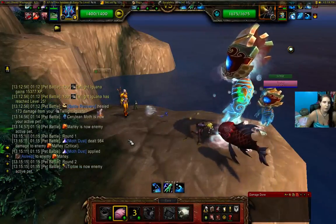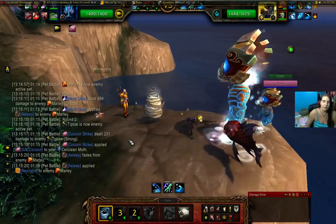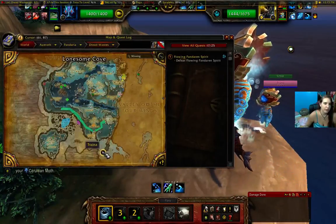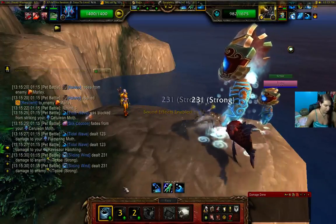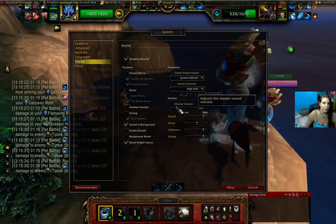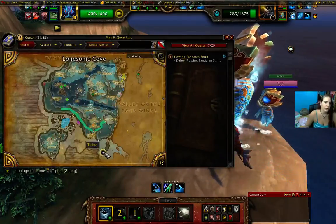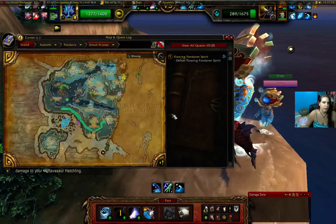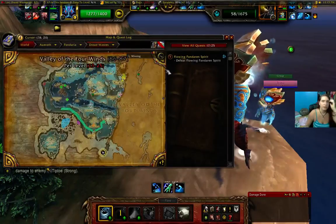Also bring in your leveling pet. The only reason I'm doing this real fast is because I only have four minutes left on my pet treats, so I don't want to waste them. He is found at coordinates 61 and 87 in Dreadways.